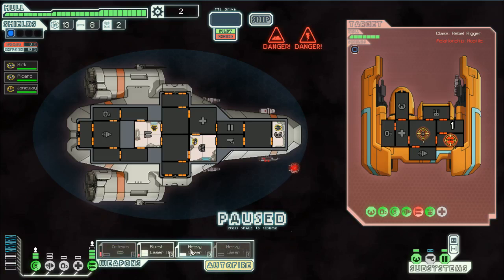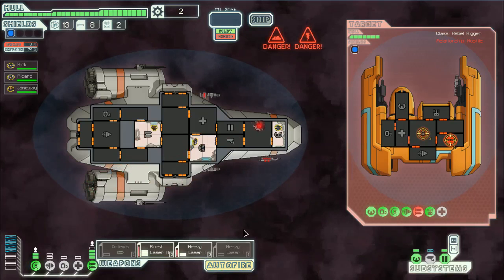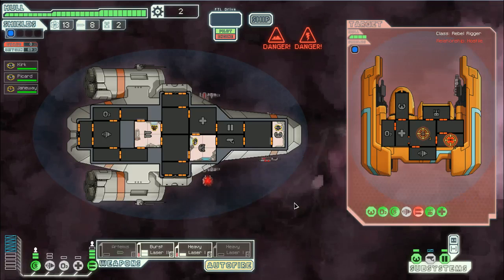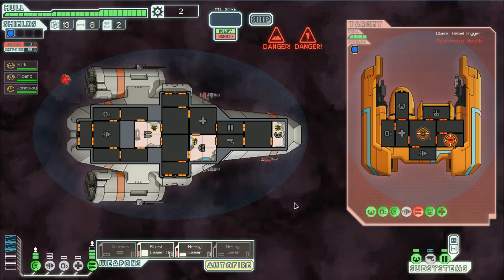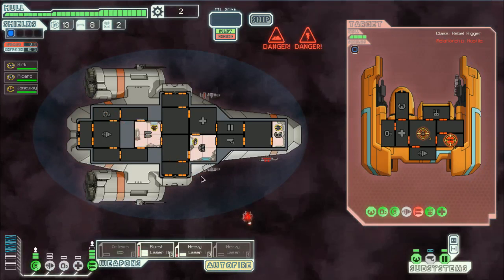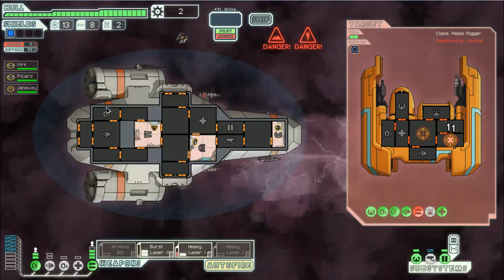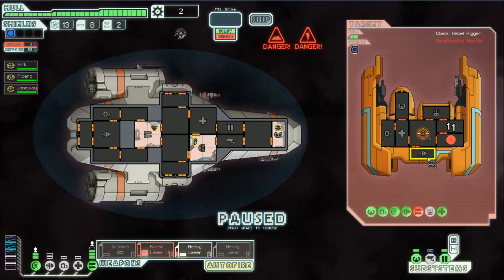We missed his shields, but I don't want to keep wasting missiles at him, so we'll just hope we can get through his shields the old-fashioned way. He's not really doing much to us - his drone can't get through our shields, and since we took out his weapons, he can't do much.